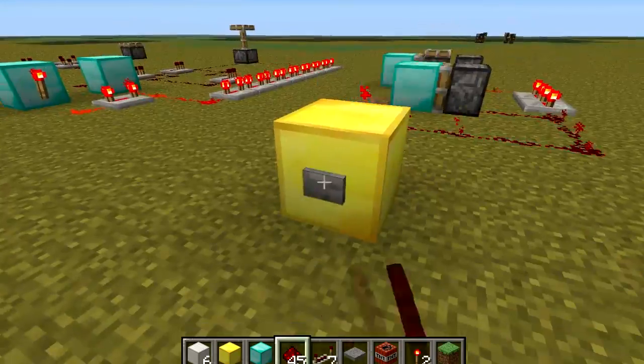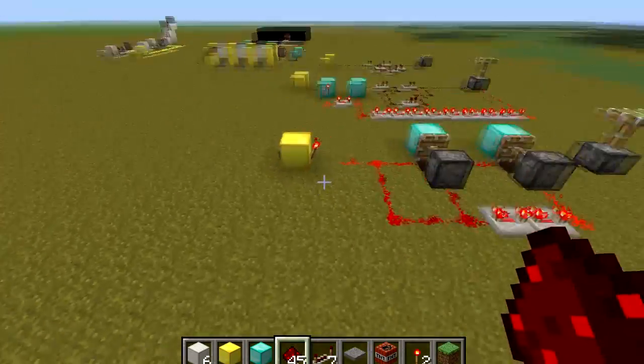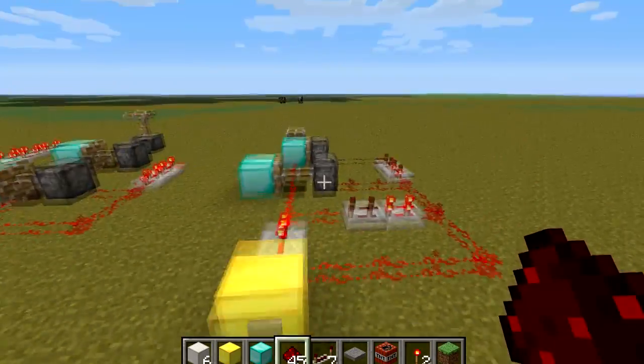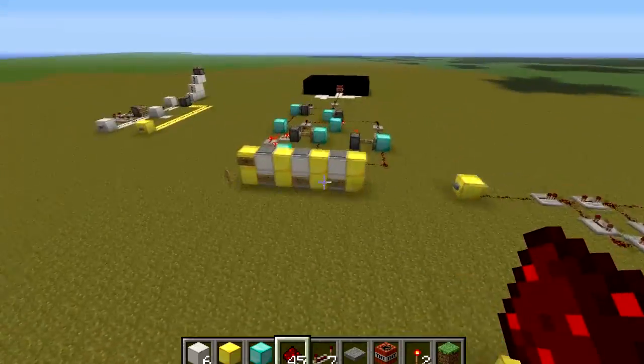If I press it again it should have more of a delay. As you can see they take it in turns. The normal one is the same sort of thing, except without the inverter. I've added a repeater here so it keeps the block up on the end for a little bit longer. And that's all the circuits I'm using mostly over here.